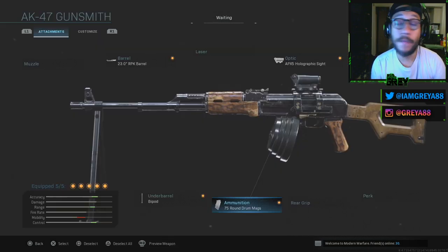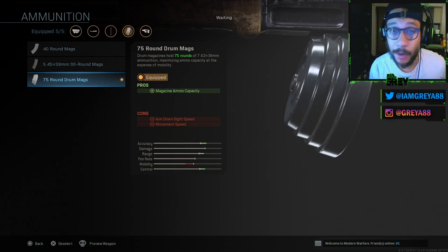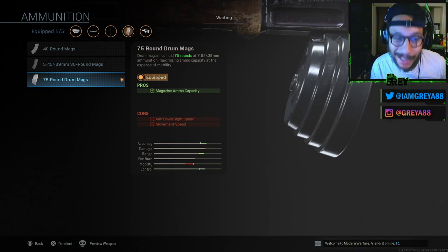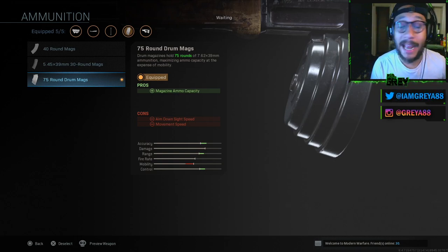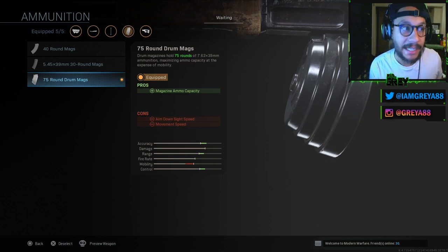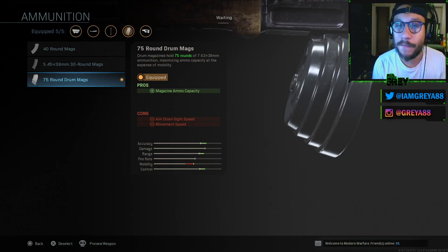On to ammunition — if you really want to go with that LMG style, as we all know LMGs have a lot of ammo to work with. We're looking at a 75-round drum magazine here — 75 bullets with an increase in ammo capacity. It does say there's a decrease in ADS speed and movement speed. Now according to Exclusive Ace, adding an extended magazine — I'm not sure if this counts as an extended magazine exactly — but according to Ace, that doesn't really affect the ADS speed.